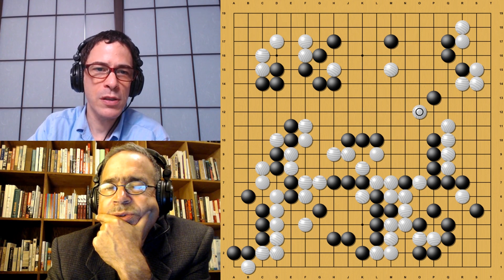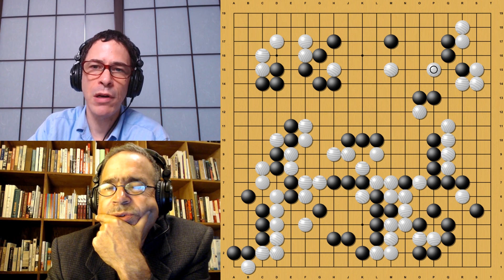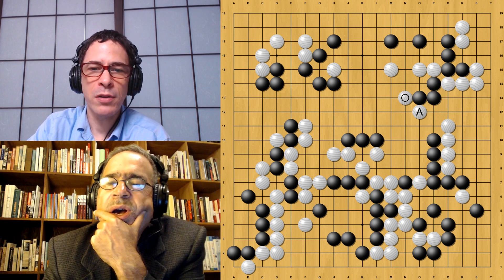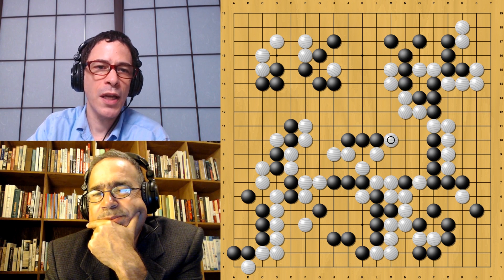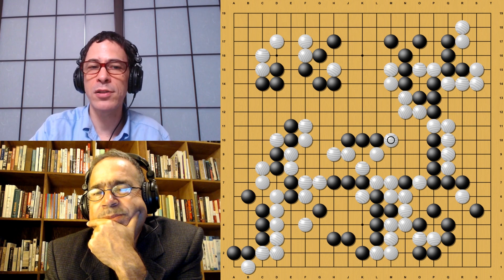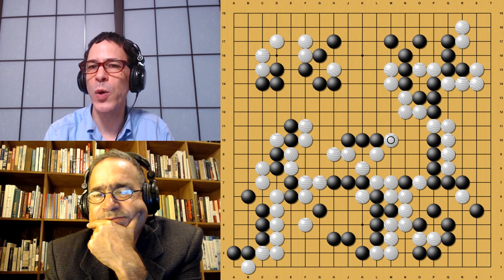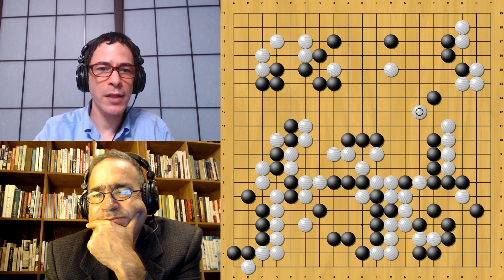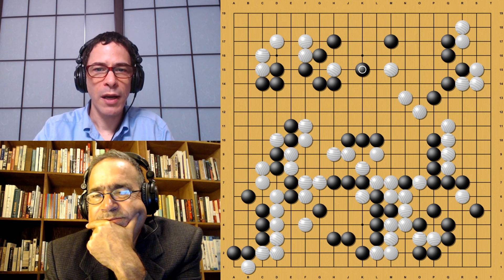When White plays first, the natural shape for Black is to push here, after which White cuts here. So Black plays the same way. Now that empty triangle that Black has just played is really bad. And Black can still squeeze out of this, but White is getting a lot better shape in the center. Now White has potential to attack Black's three stones in the center. This is a success for White — the variation White was aiming at. It's a big difference — the order of moves.